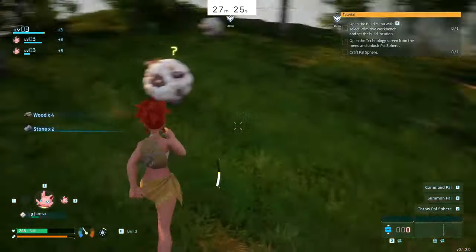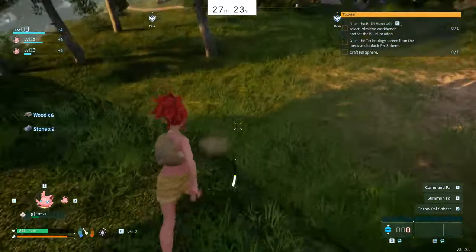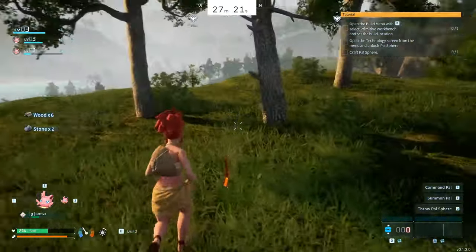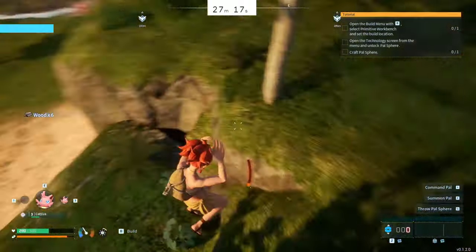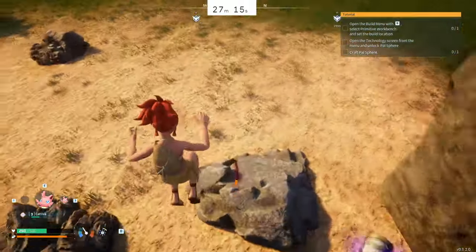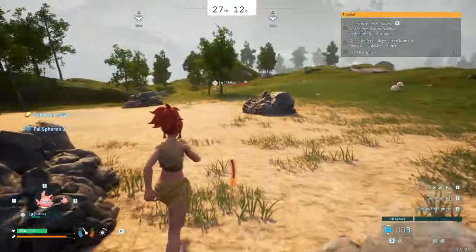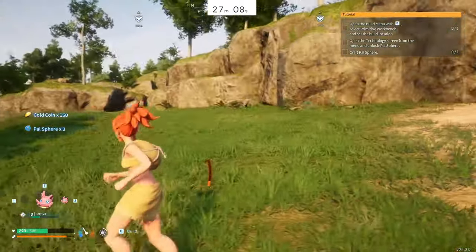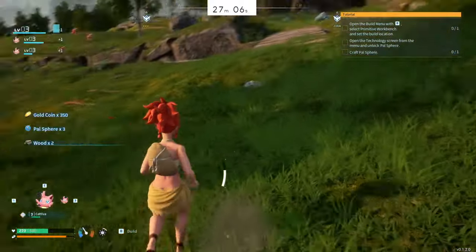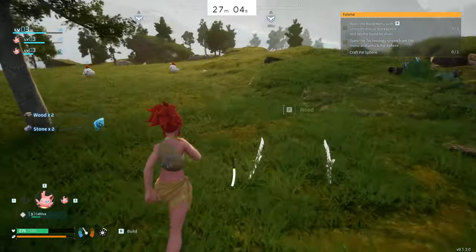As I'm running down there I'm collecting all these rocks and sticks. You can see every time I collect one there's a plus one or plus two - that's me getting XP. I get the chest and luckily it contains some power spheres, so it's always good when the game gives you three power spheres when you're doing this.